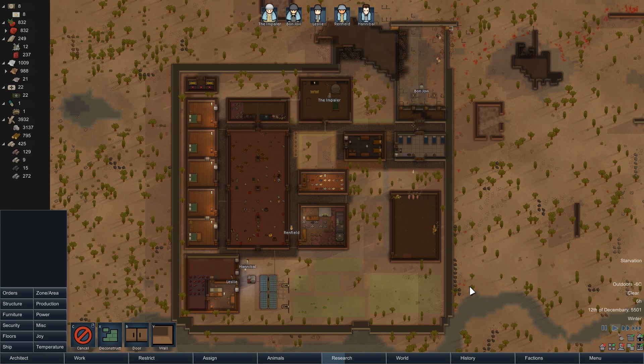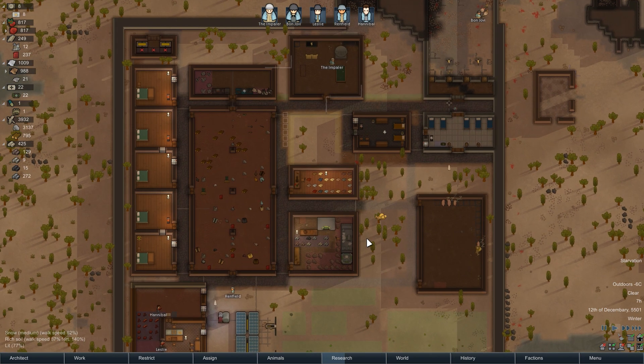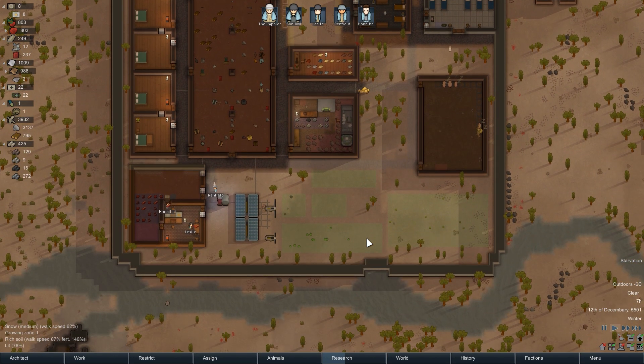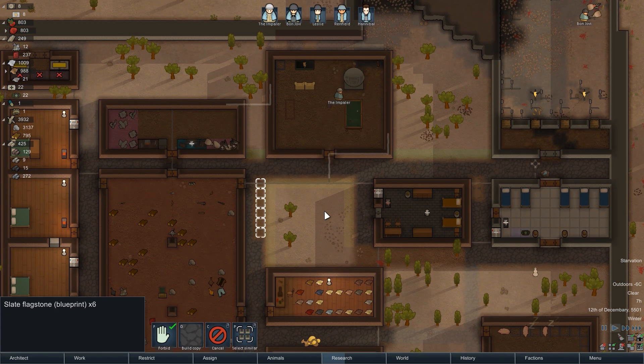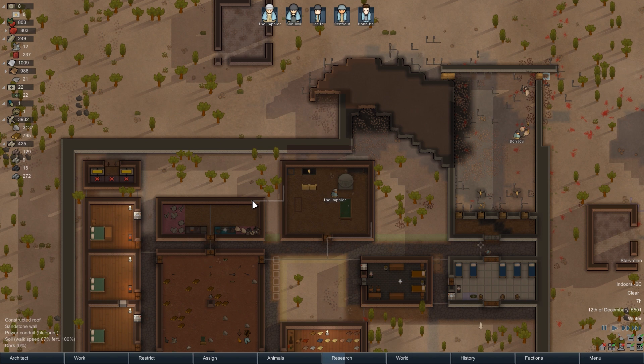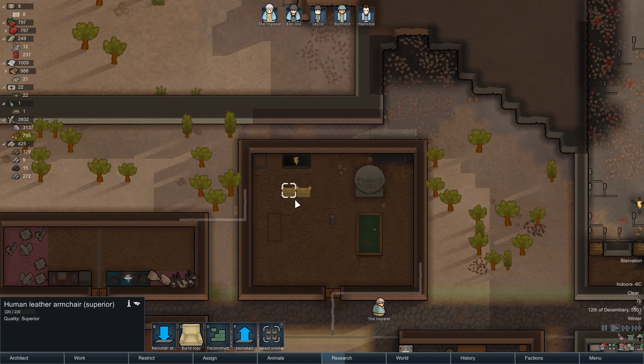Welcome back to some more RimWorld beta 18. So what are we doing today? We've got a few tasks still left over to do from previous episodes. We've got a little bit of our flagstone flooring to do. We're running power lines into our joy room so we can get our new flat screen television going with our comfy human leather armchairs.